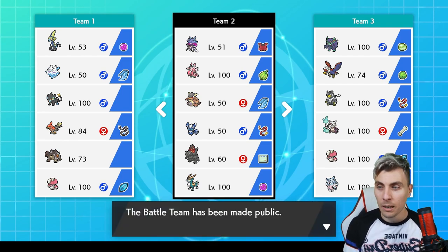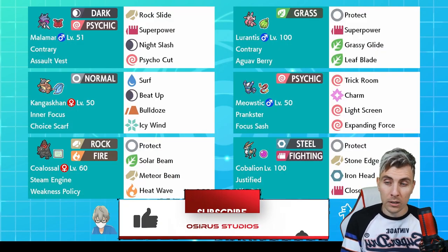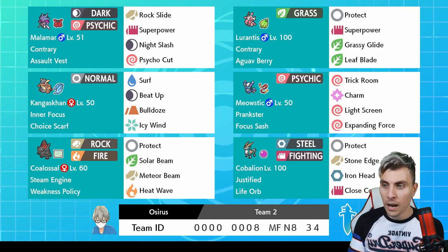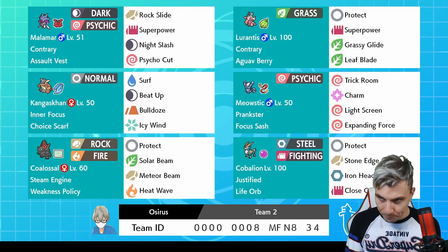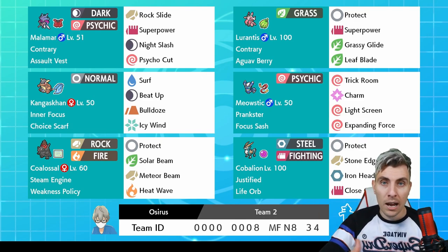Contrary is a really good ability but counterproductive when you start maxing. I do really like the Lornantis set though — you can set your terrain from Lornantis itself or with Coalossal going with the Kangaskhan mode first. One thing I'd probably change on Kangaskhan — which I couldn't get — is Circle Throw. It's an egg move, and it would really help against opposing Trick Room or things trying to set up in front of you. The Scarfed Circle Throw can get threats off the field before they can hit a partner.